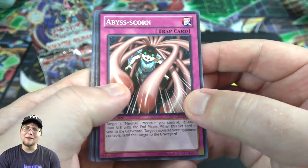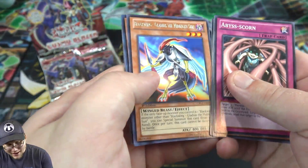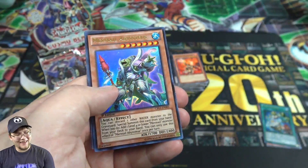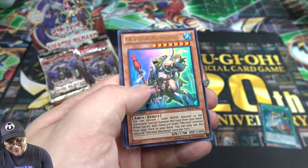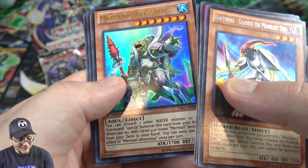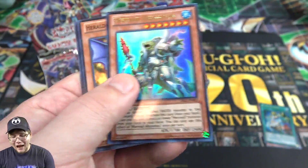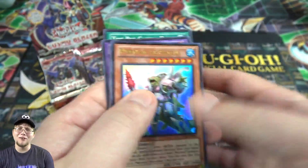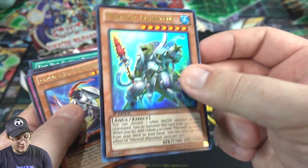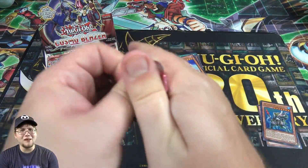Sorry if you can hear that — sounds like somebody is mowing outside, you never know out in the country. Anyway, Black Wing Gladius the Midnight Sun and — oh, do we have something? Yeah! There was a Mermail in this, I forgot about that! That's actually one of the best ones — Mermail Abyssleed. That is so cool, first edition too. I forgot it was in this set because I always think of this one as being more exclusively for fire monsters.